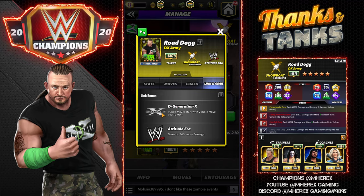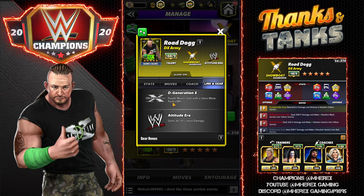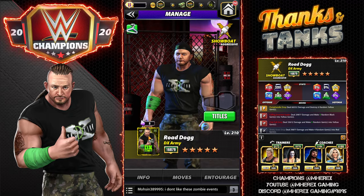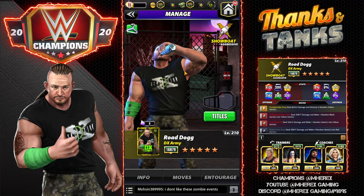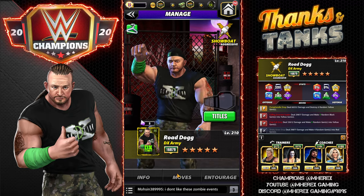His links: the Degeneration X link will do nothing for him because he does not have purple moves, and the Attitude Era gems do 10% more damage. He does not have any special gear, just his normal stuff. He is an aggressive showboat.